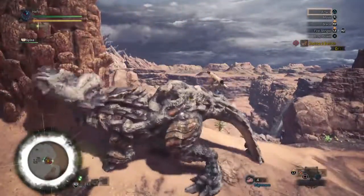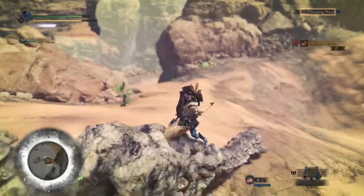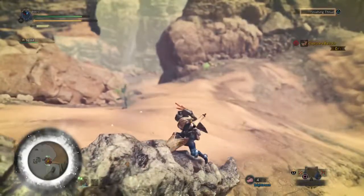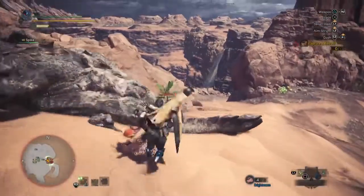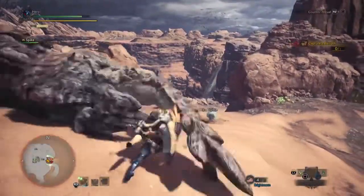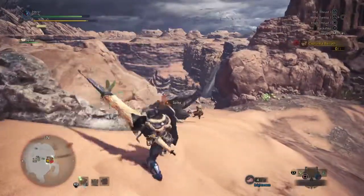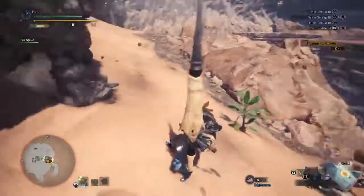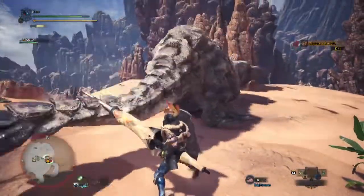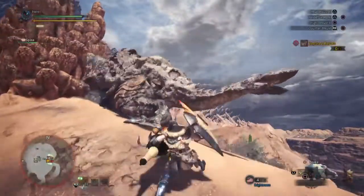Right here is the mounting — this does cost us weapon sharpness. He's not very good at knocking you off; I imagine later monsters will be different. Once you reach the actual end, you're able to draw your weapon and do a nice little chunk of damage. They don't give you a notification for sharpness — you actually have to pay attention to the top left corner. Another thing that's also a little different is you get to see damage numbers that tell you how much damage you're doing, helping you realize this is a monster's weak spot.